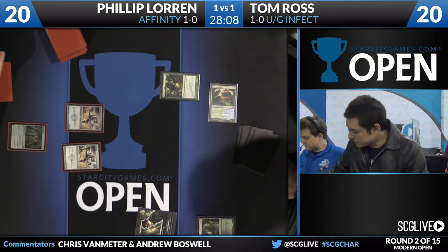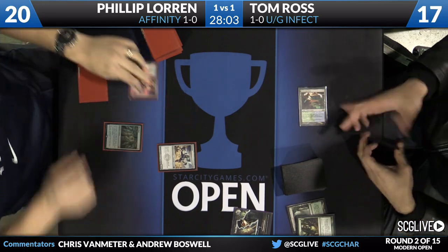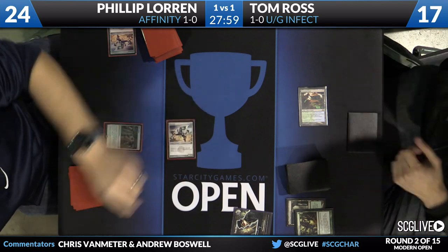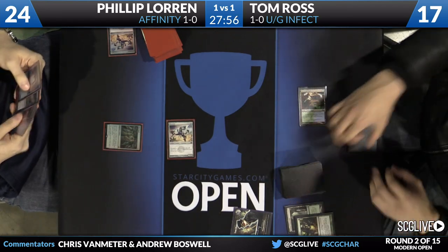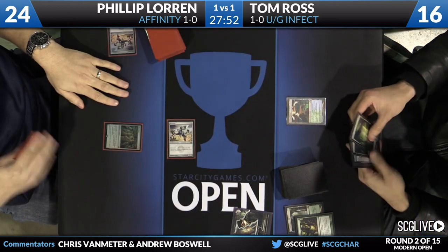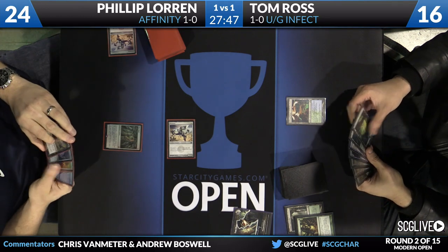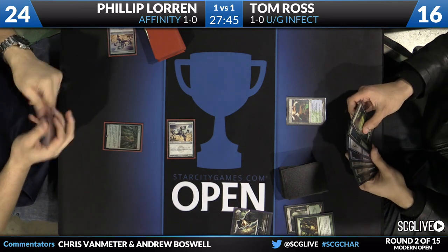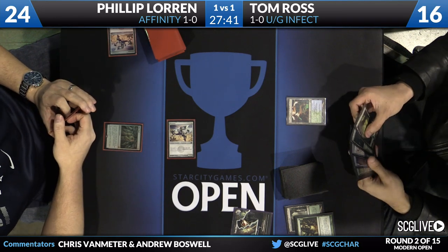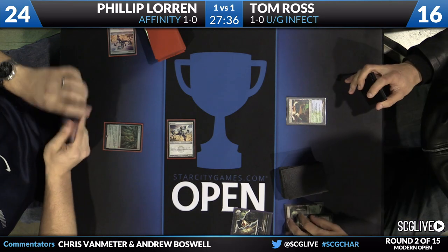Tom is going to fetch for a Breeding Pool — and he's just going to Nature's Claim the Mox Opal, going for the threat, which also technically turns off the other Mox. A lot of times if you kill someone's lands and the game goes long, they're just going to draw more lands anyway. So Tom may be expecting a longer game — valuing his life total and his opponent's attacking potential. Plus Philip might have another Mox in hand waiting for a more explosive moment. And this way it cuts off his mana source without him being able to play another zero-mana artifact.